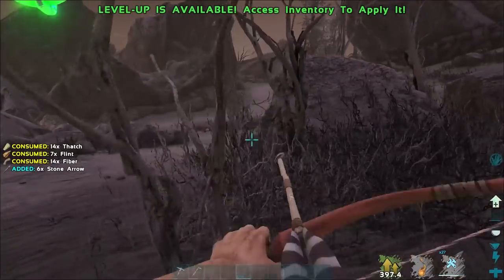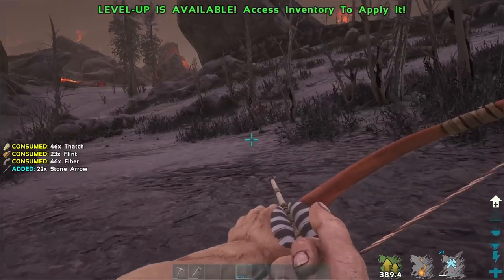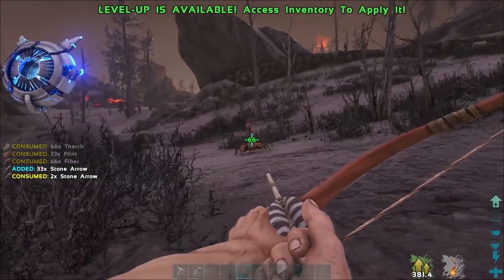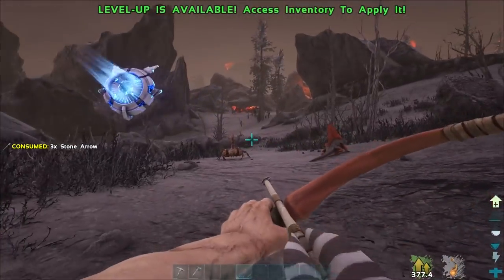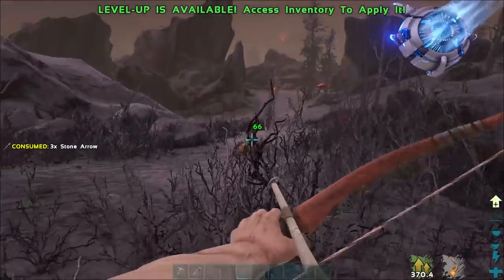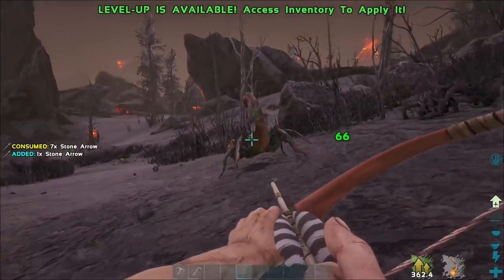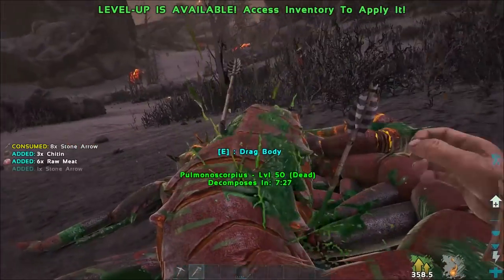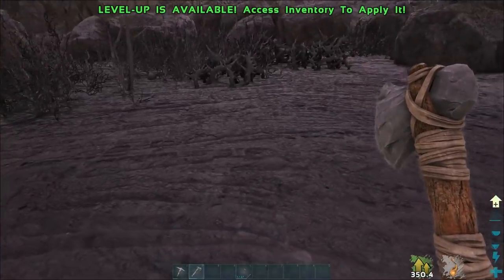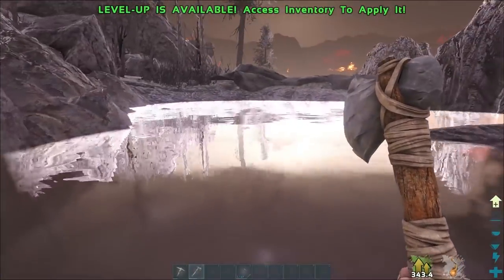We've got 30 arrows - crafting back up. Those rexes are very close to where we were before. I'm going to try taking on this scorpion. He's aggroed on us - let's try. I really hope he's not a high level. I could have just made a bola actually - noob mistakes. He's running away which means he's almost dead. They still haven't fixed the hitbox yet. Dead - awesome! Let's get some chitin and extra meat.